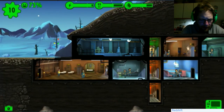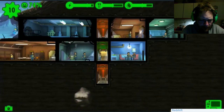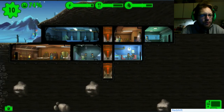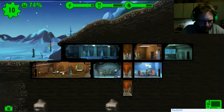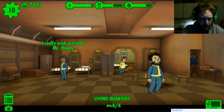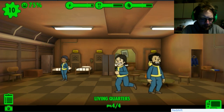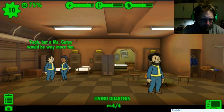So we're not really in need of power right now, meaning that Michael Davis can go down there and breed. I really wish we had a Mr. Handy - we do have a Mr. Handy, he's right here! Yeah but Mr. Gutsy would be way more fun.